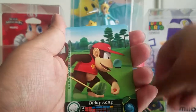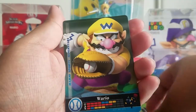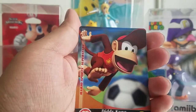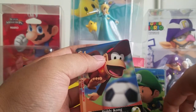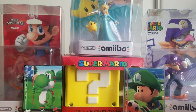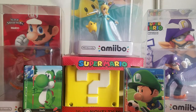We get a new one — Diddy Kong Golf. We already finished Yoshi too. Then a Wario Baseball — this is a new one. And we got Diddy Kong Soccer again. So far only two new ones in this pack as well. Let's continue with another pack opening and see if we can get something new.